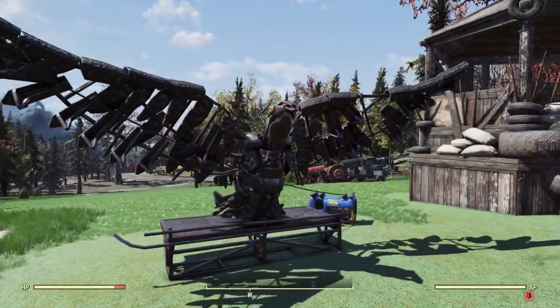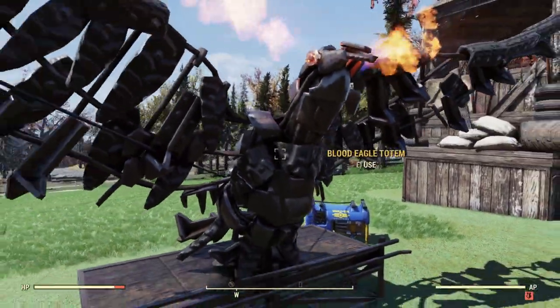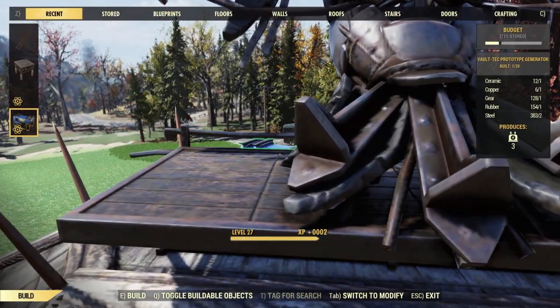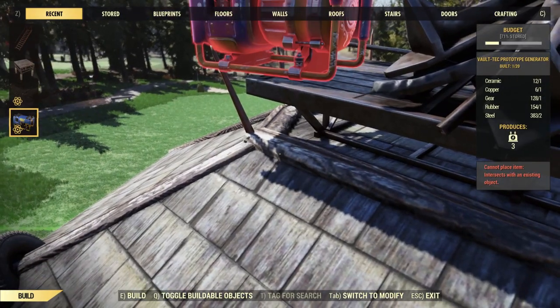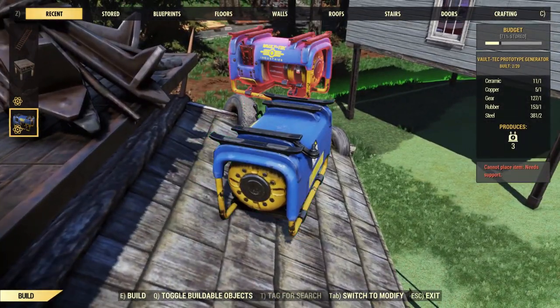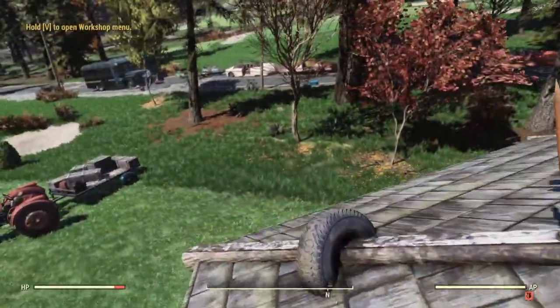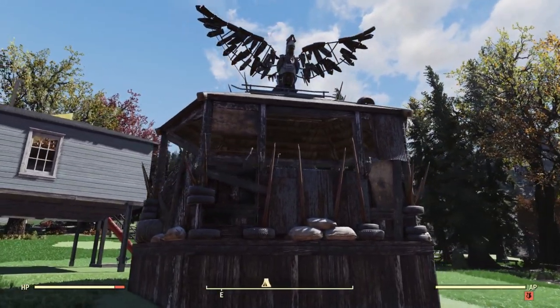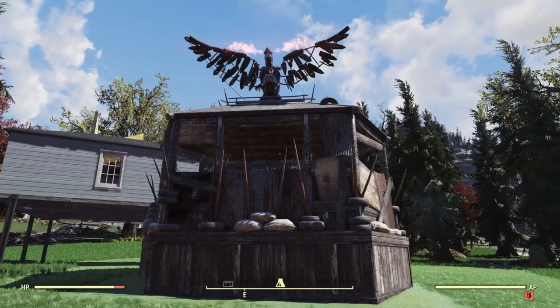The Blood Eagle Totem actually fits perfectly on top of the Blood Eagle Nest. For power, I'm not too sure how to make it look good because there's not much room for a generator up here, but it actually fits perfect right on this little area up here and that looks sick.